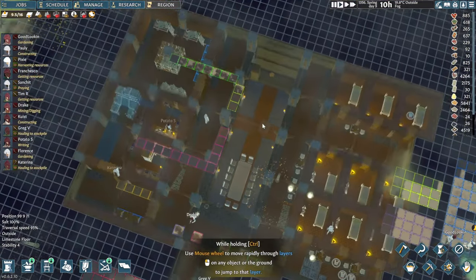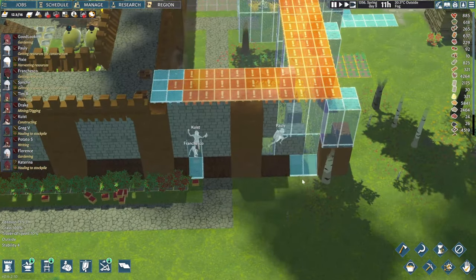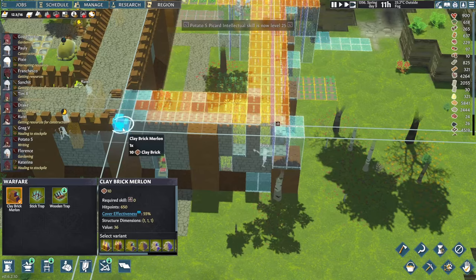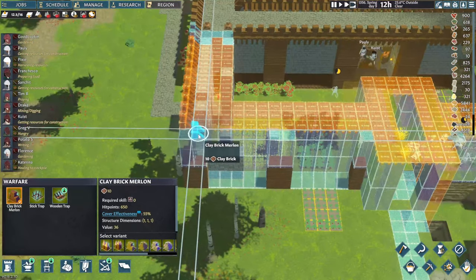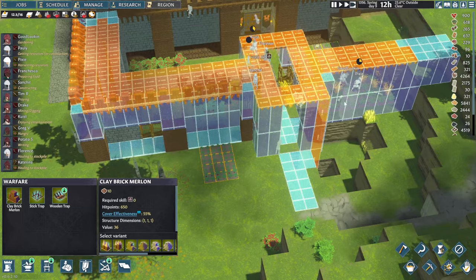Quick look upstairs — Polly and Kuist seem to be pretty busy constructing away and things are looking rather nice. All we've got to do is add a few more merlons — one layer there and one here. Now this is going to be interesting to figure out.